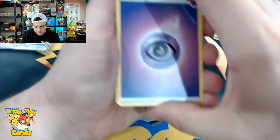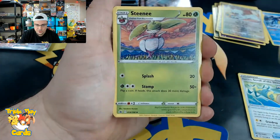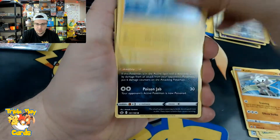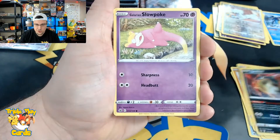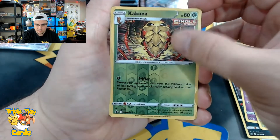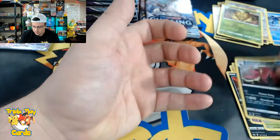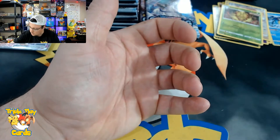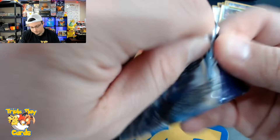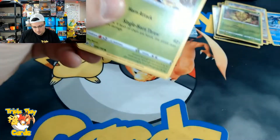Psychic energy, Scroll of the Skies, Dynamax Crystal, Steamy, Kubfu, Blitzle, Qwilfish, Slowpoke, Weedle, Kakuna — one of my favorite Kakuna arts, just so awesome — and Scolipede non-holo rare. I think that Kakuna art is so cool, I don't know why.